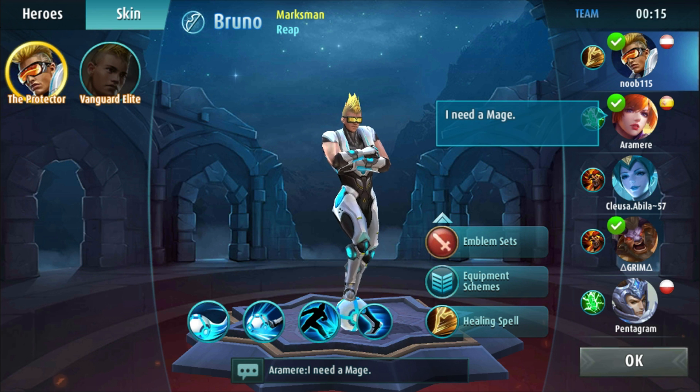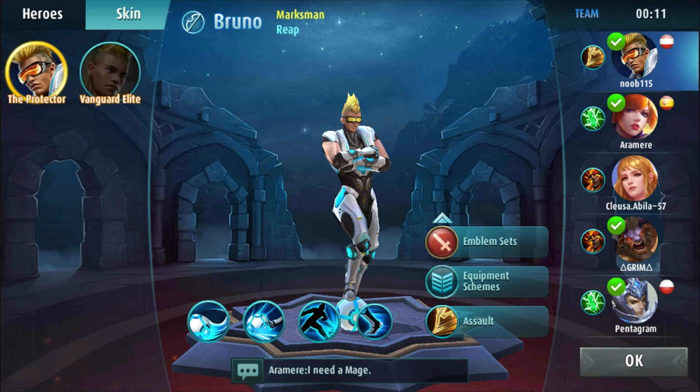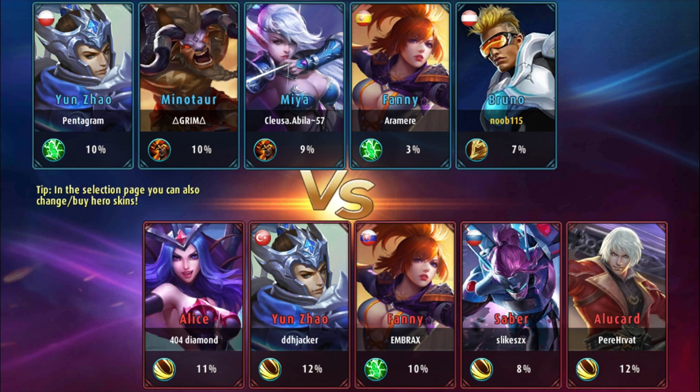Healing spell selected. There's actually a bug they need to fix - if you have an equipment setup it gets reset every time you start the game again, and they are going to fix it. As you can see you can choose flags - I live in Austria so I use the Austrian flag. My team has a Spanish guy, a Polish guy.